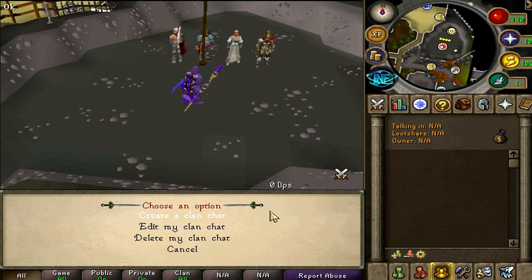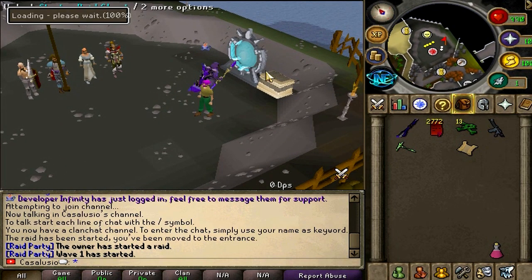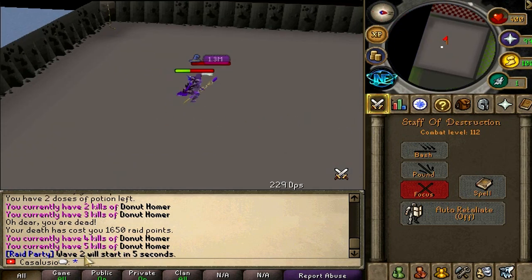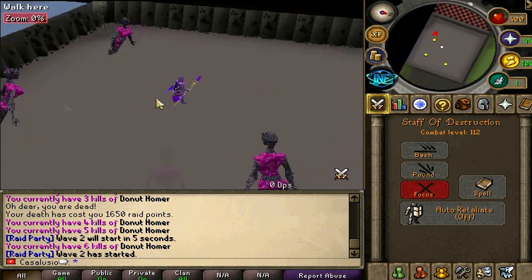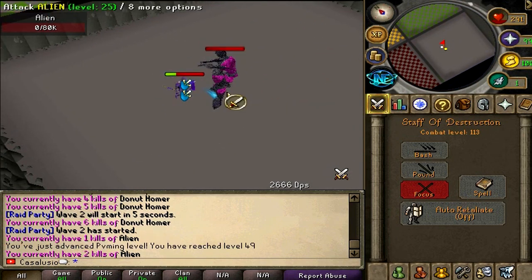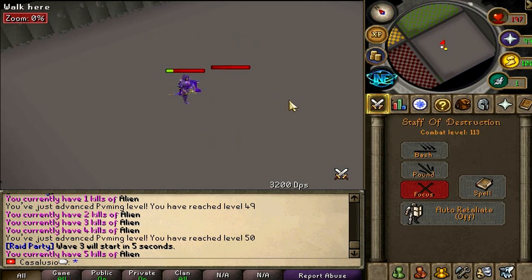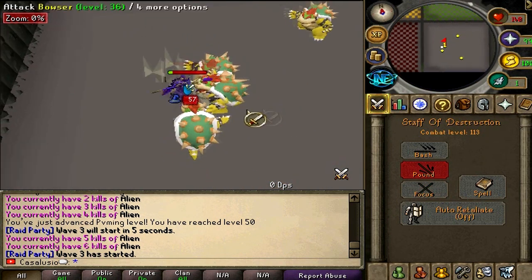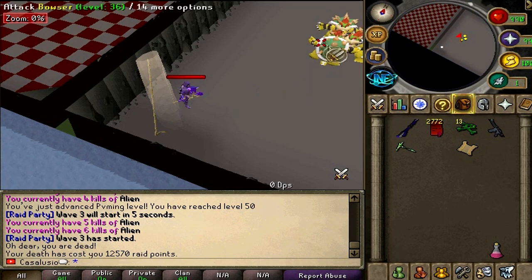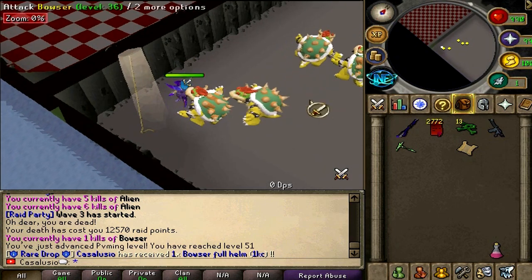Alright boys, I'm about to do one raid — let's check it out. Let's create a clan chat. And this is the raids portal, let's go in boys. The first room completed — okay, wave 2 will start in 5 seconds. Look at these aliens! There are so many of them in here. Looks like we're surviving this one, hell yeah! Wave 3 — of course I'm dying right here. I will spawn back in and can continue, but your death has cost you 12k raid points. So yeah guys, dying is not worth it in here.